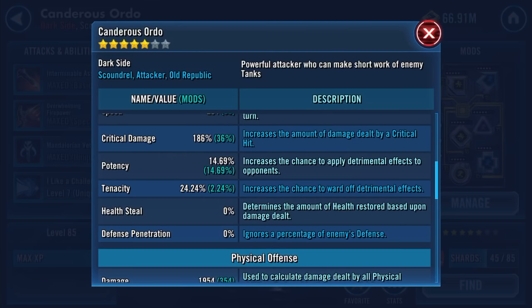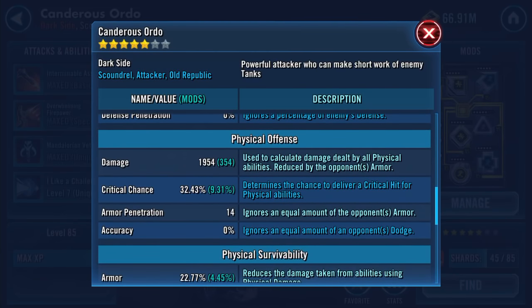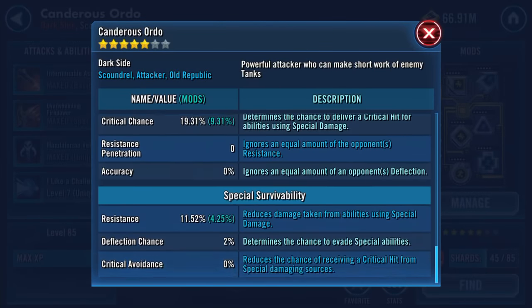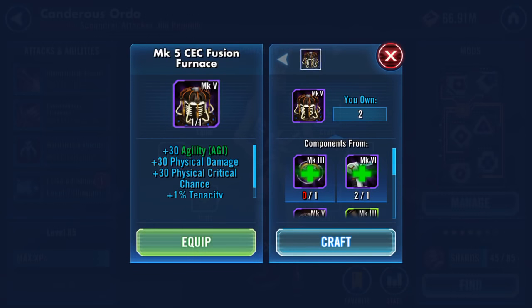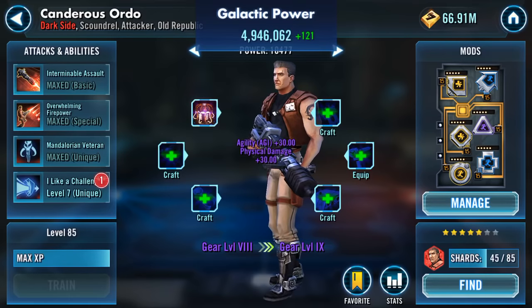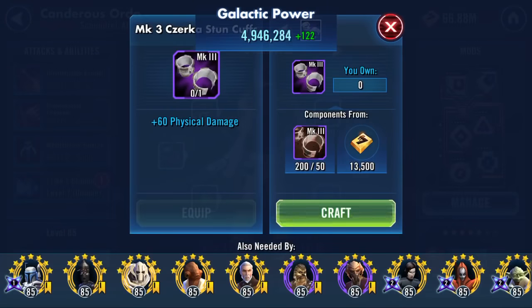Speed 204, potency 14.69, 32.43 crit chance. I'm just reading numbers. Let's go round again. Slap that on. I can't believe two in quick succession.